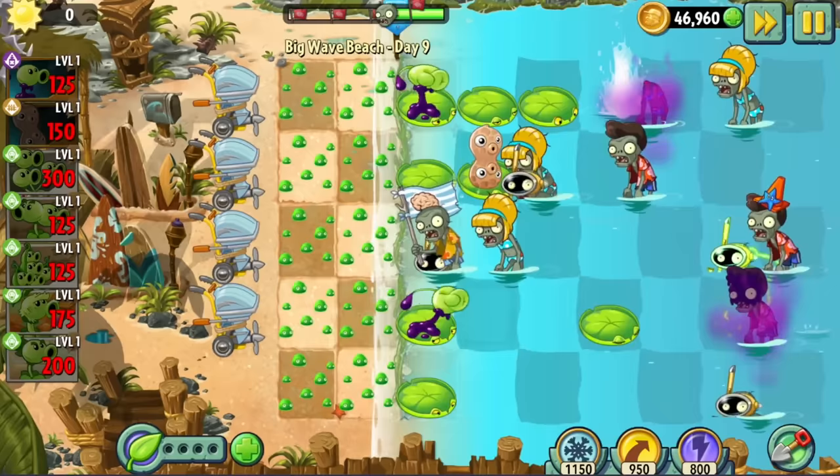But Day 30 threw all of that out the window — it was like Day 28 on steroids. I could explain all day telling you how this was impossible, so instead I'll just show you. And that's Big Wave Beach done, since as usual the last couple of levels are skippable: Day 31 since it's locked and loaded, and Day 32 since it's a Zomboss conveyor fight. I'm glad this world is over.